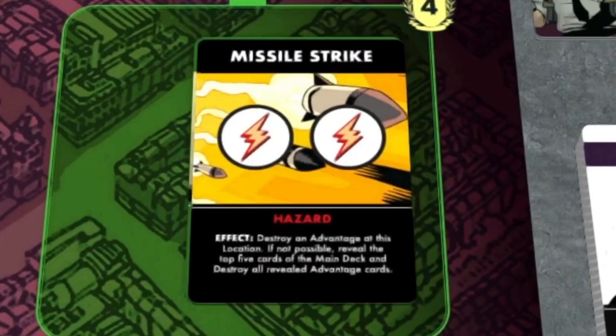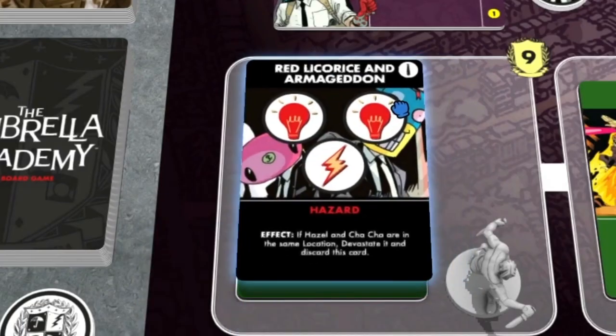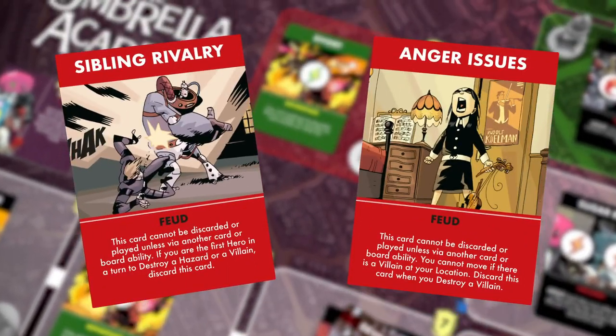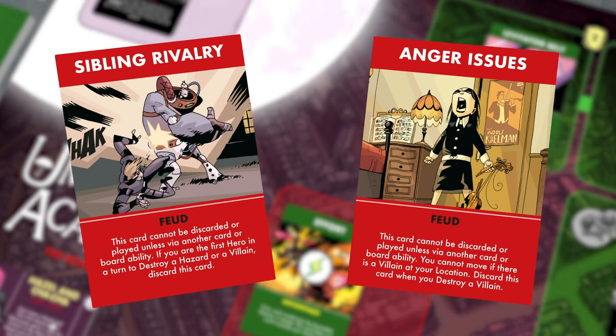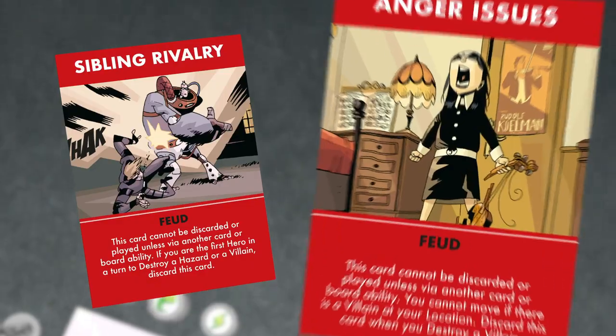More threats appear each turn until you're ready to face the final confrontation. And as if it wasn't difficult enough, family feuds might even get in the way of you stopping the apocalypse. Try to remember to work together, even if you don't always get along.